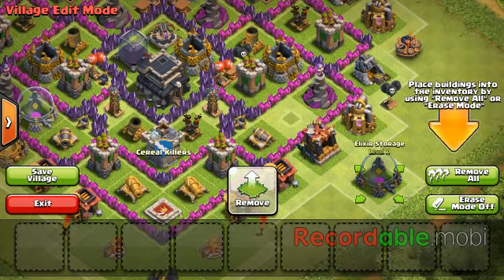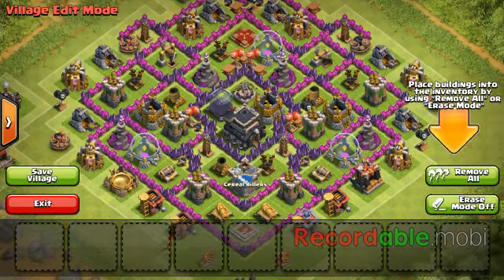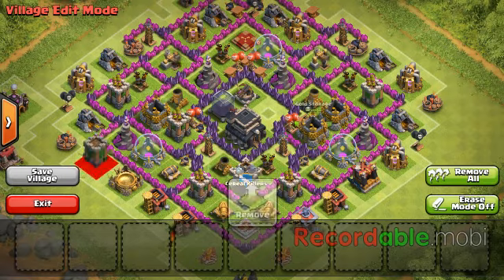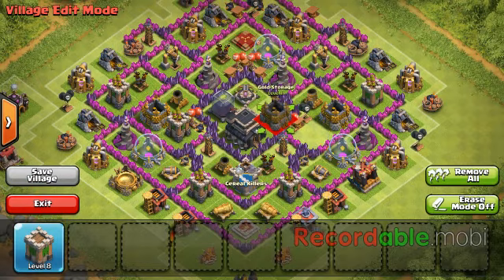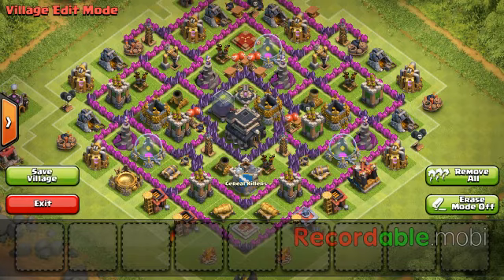If you want to swap things around, you can put a defense in — everything's interchangeable with whatever base design you have. It should be pretty easy to just flip something out. So if you want to do trophy pushing, you take out your storages and obviously wouldn't put two gold storages near each other, or Elixir, or anything like that, and stick a defense in. When you're farming, try to keep your storages away from each other. I have mine spread out.